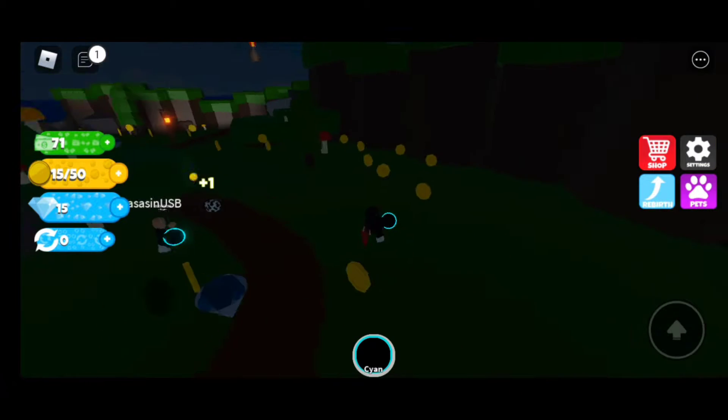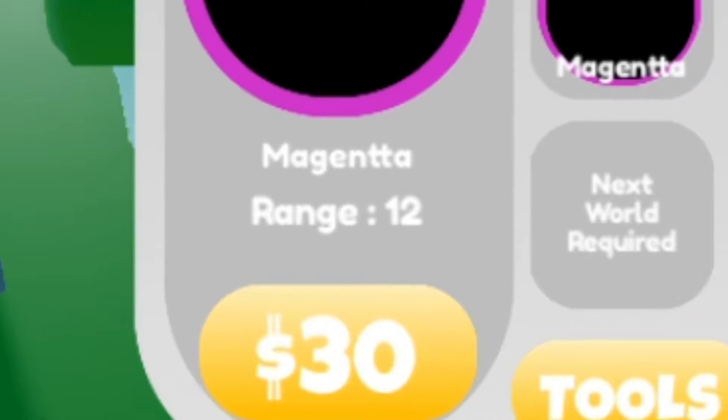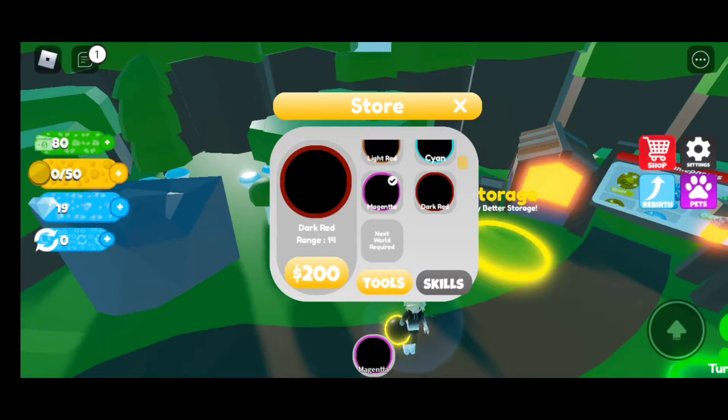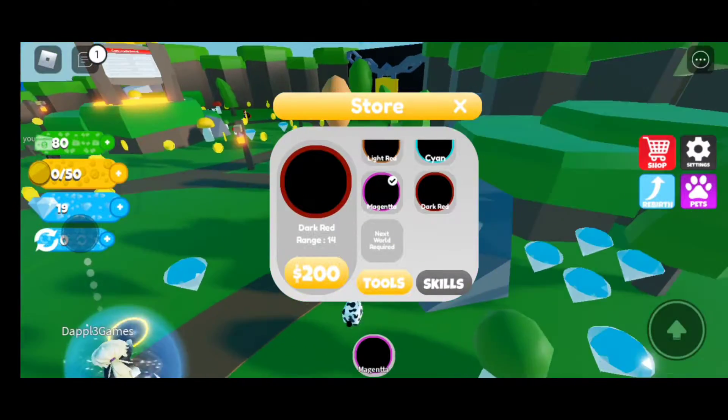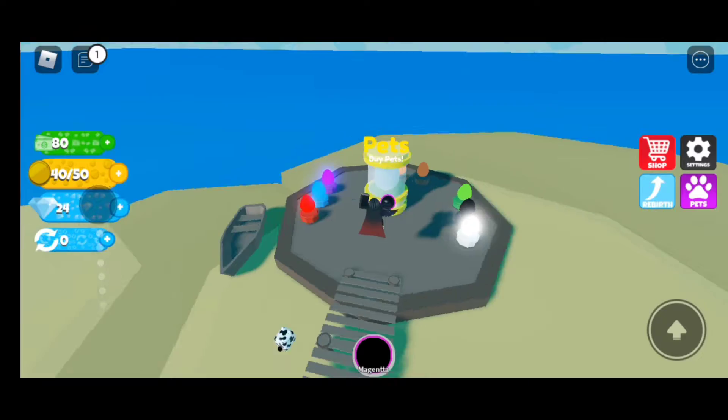I guess I was wrong about the gravity thing. The magenta gives me a range of 12 for only 30 dollars - let's get that. The dark red is what I'm aiming for at 200 dollars, but with this magenta I should be able to collect from a farther distance, which will allow me to collect more coins more easily.